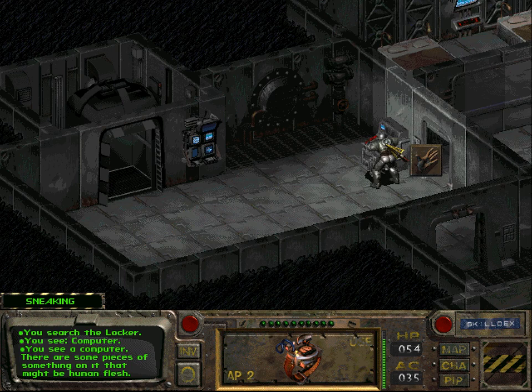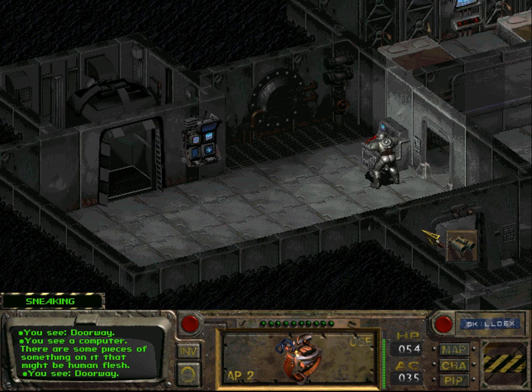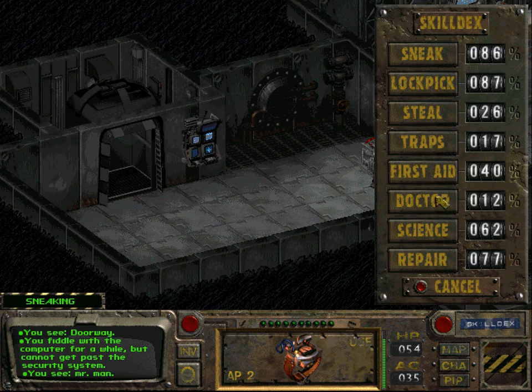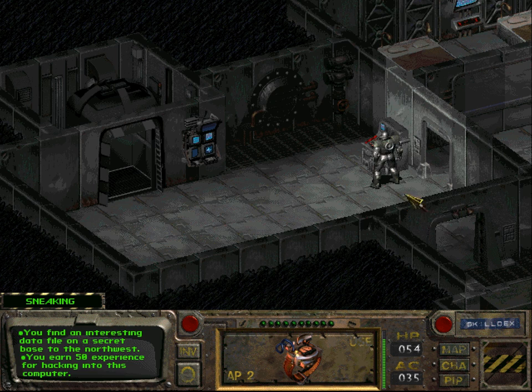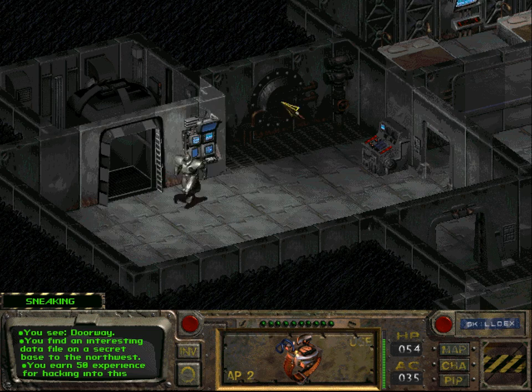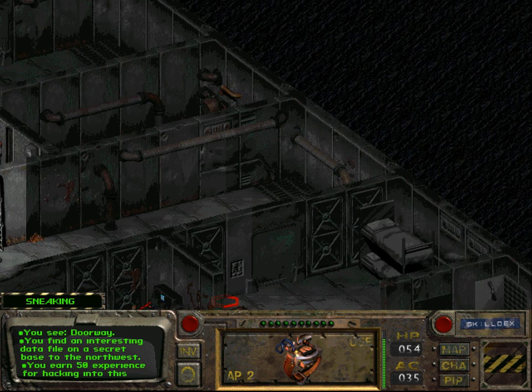Maybe this computer — I think you can hack this. You find an interesting data file on a secret base to the northwest. The point is that you don't necessarily have to go to the Mariposa army base first and then kill the Master — you can also do it in the other order, and then the game doesn't end when you kill the Master.